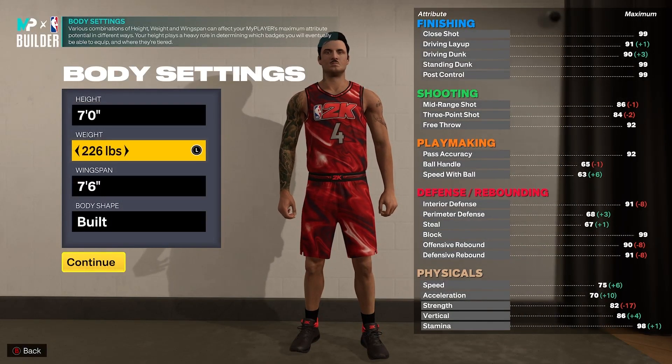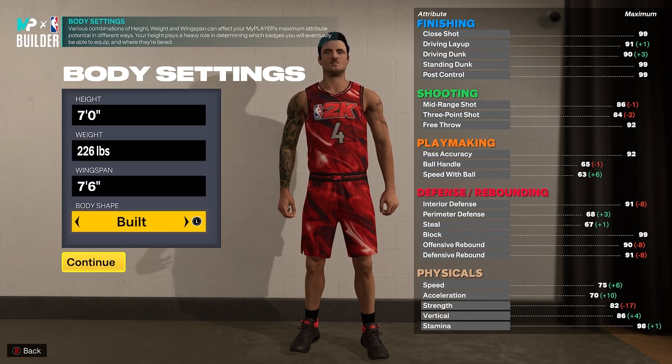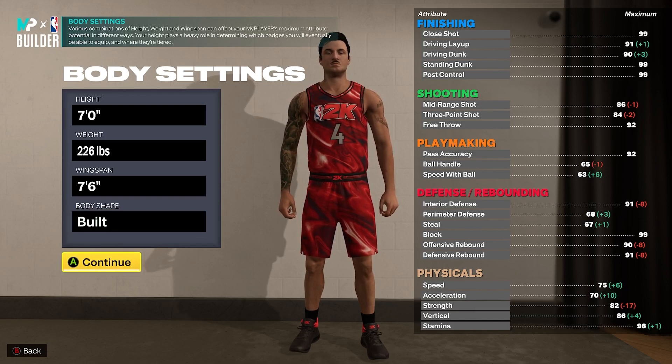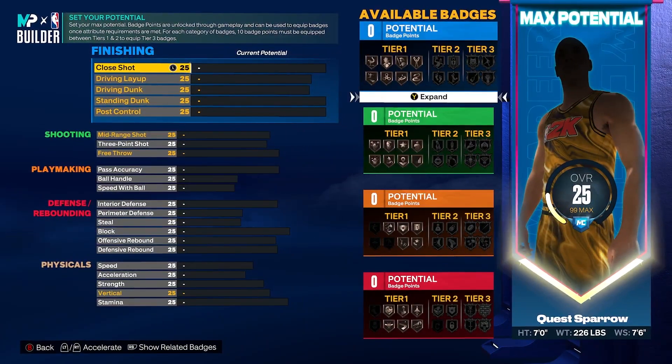You're going to be 7-foot, 226 pounds with a 7.6 wingspan, and we're going body shape 'Built' because we want to look menacing on the court. When you see rim protector, you don't want to be a peanut, but that could also add to the catfish ability. Follow along exactly to get this name, then tinker at your own discretion - it's your build. We're going to get our close shot to an 80.